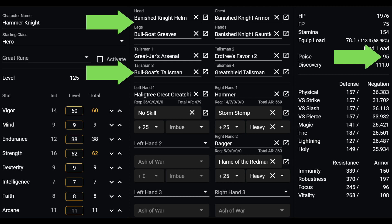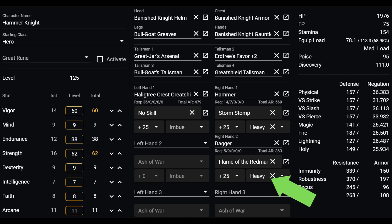I make builds work without heart-swapping to make them accessible to the general public. The dagger is simply there for the weapon art, Flame of Red Manes. It is using heavy infusion because with this stat spread, heavy infusion will give you more damage on the weapon art, since we're not going to be using the dagger for anything else — unlike in PvE where a fire misericord has more raw attack to break through the defense barrier on a critical strike.